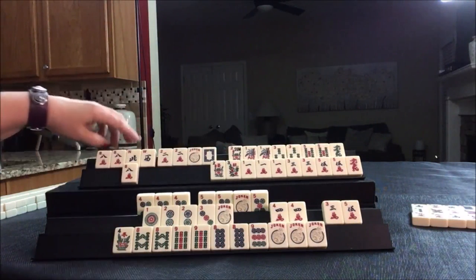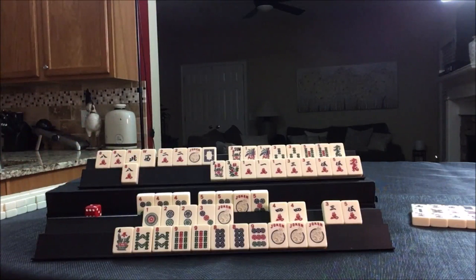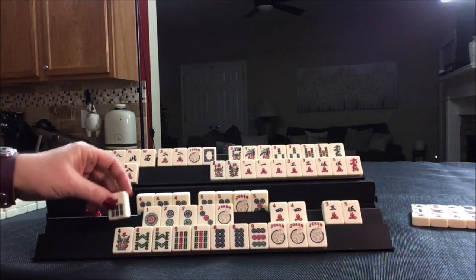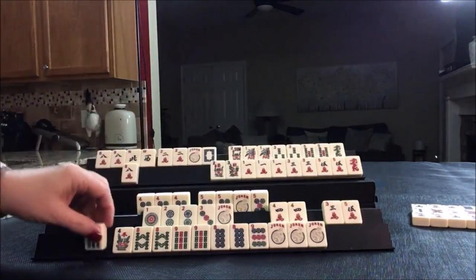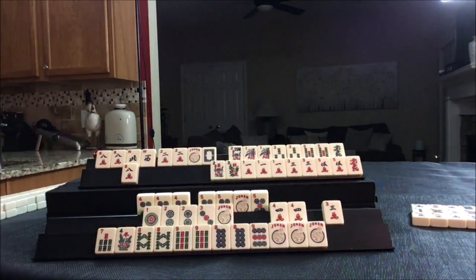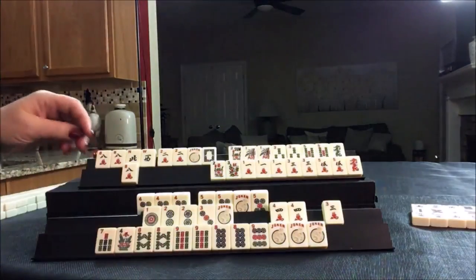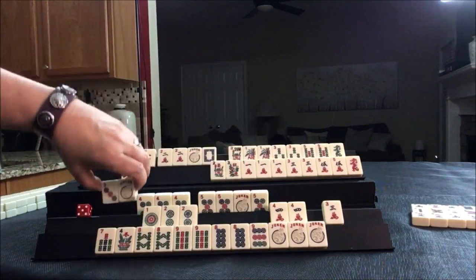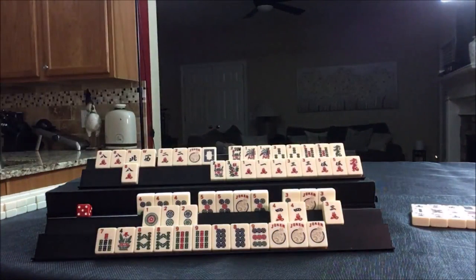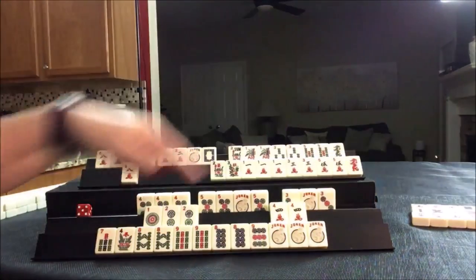We're drawing down here. We just threw a six bam, so this player draws — seven, eight. We could keep it maybe and get rid of these. Five crack. This is concealed. Three dot — we don't need that. Three dot. We're going to pong it. You really don't have to put them in order during the game. We're ready to win on a one dot. Let's throw the three crack — I hope we can draw it.